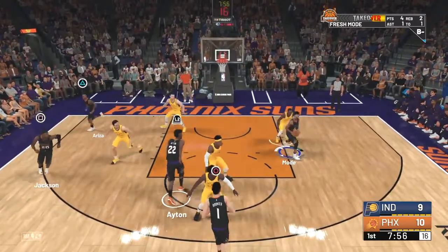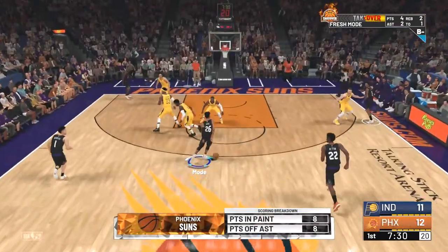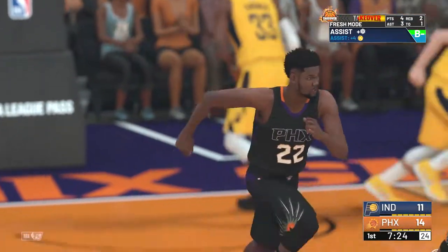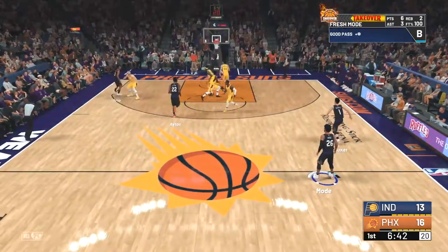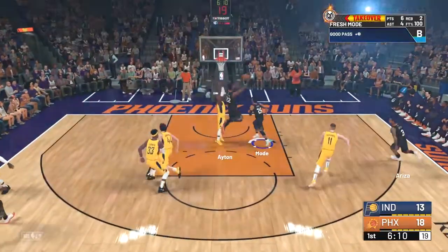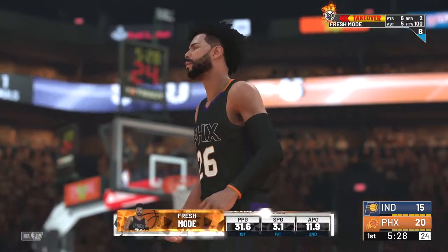We're going to be taking on the Pacers in this episode. Now we're going to find DeAndre Ayton, who's going to finish over Miles Turner with that nice shot. Now we're going to take it inside — Ayton with another finish as we drew Miles Turner and drew the defense right to us. Now we're going to look to Josh Jackson, who will get that layup, and there goes four assists. For that long pass, now we're going to hit DeAndre Ayton, he's going to finish — he's a little too tall for the defense.